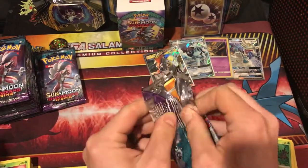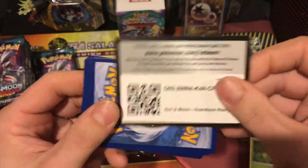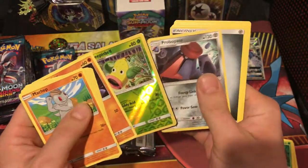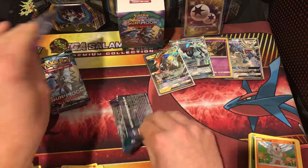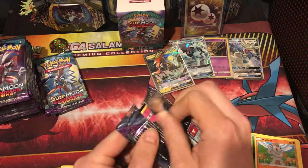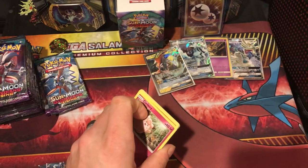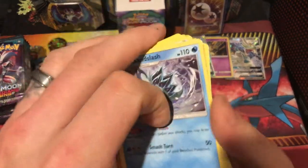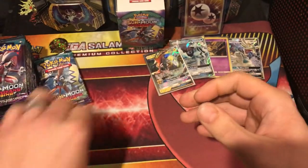Let's keep it going. There's another code for you guys — it's for the online game. They scan the code and get a booster pack to open online. First holo Chansey. Alolan Sandslash — I like that card. So menacing.